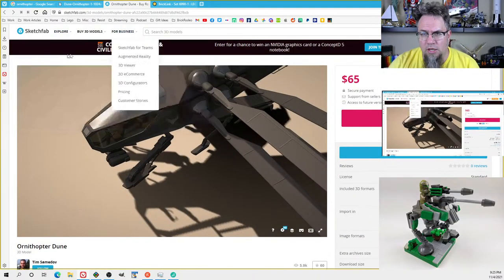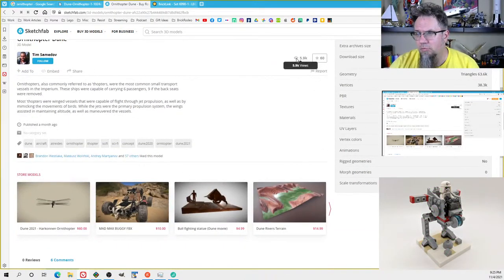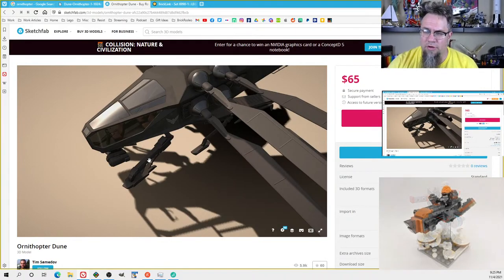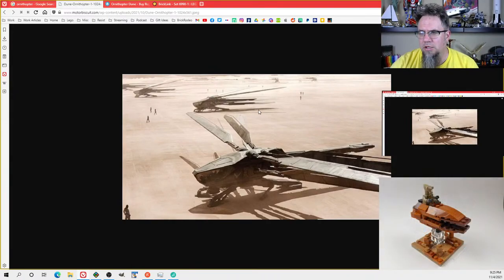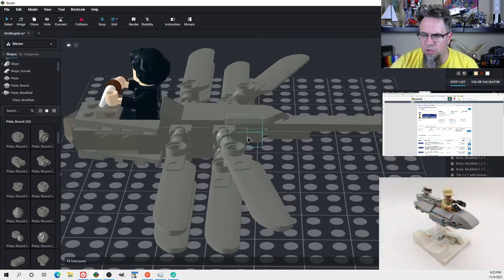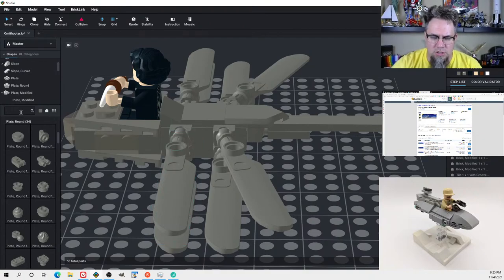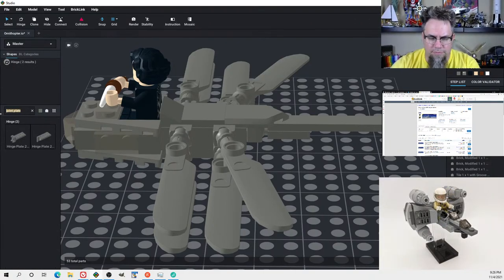Before I completely forget — this is a Sketchfab model done by Tim Samdoff, so please go like and follow on Sketchfab to make sure he gets a lot of credit for this. There were a lot of other images of this, but this one obviously was able to be used more. You can see them fold back here. With some work I could probably turn these ball joints sideways.